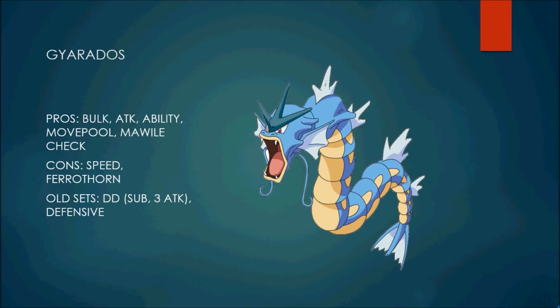The main cons for Gyarados: one, it's weak to Stealth Rocks — it's a Flying type for who knows what reason. Its speed is another weakness, probably its main weakness — it's really hindered Gyarados this generation and why its usage went way down from 4th gen. Then there's Ferrothorn, Gyarados's natural enemy. Ferrothorn came into the game in Generation 5 and basically said 'I dare you to bring Gyarados' — because Gyarados can't touch it, and that's kind of what happened.